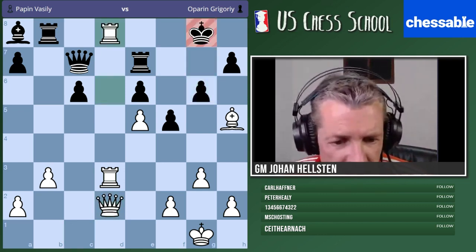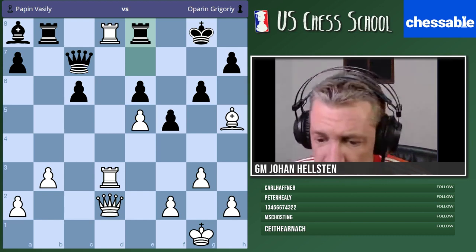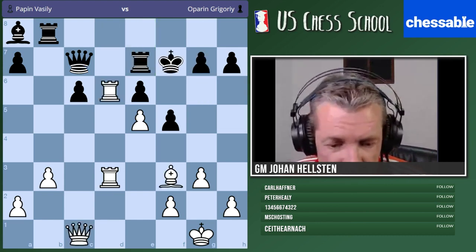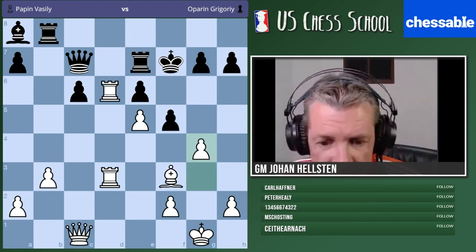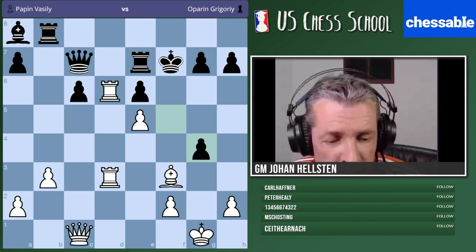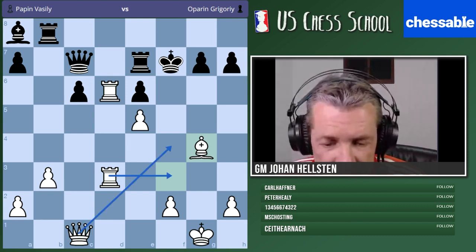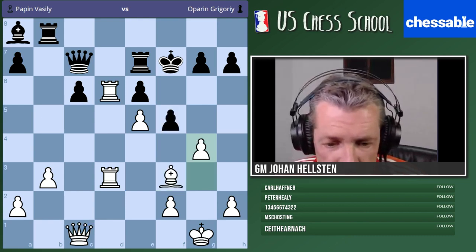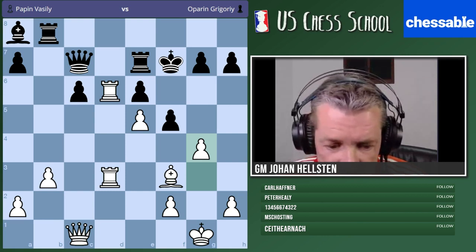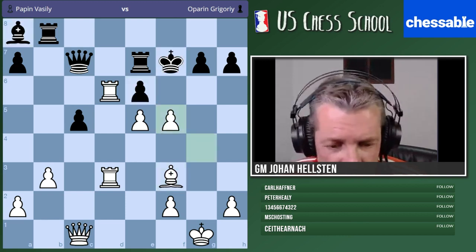If you play something like queen d2, I'll play g6 and I think I tricked you — I'm still alive, I can play rook e8 attacking this pawn. Anyway, I think we got the picture — we should try to open up a new front. In the game they played g4. If they take on g4, it's horrible for black — we take and bring all our pieces to attack on the king side. After g4 they played c5; pawn takes, pawn takes — if they take on f3 you could even take on e6. Not nice for black at all.